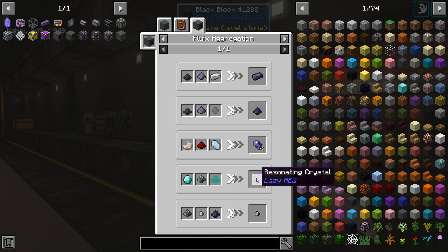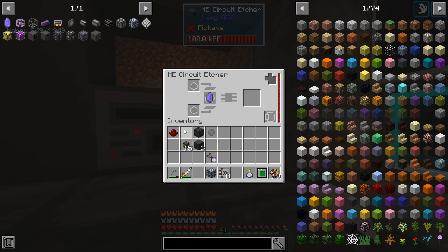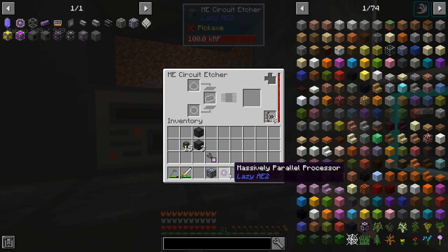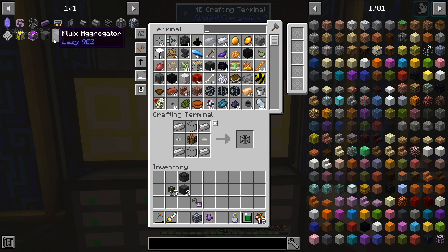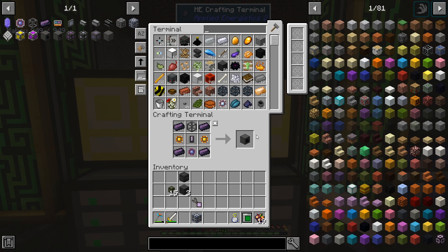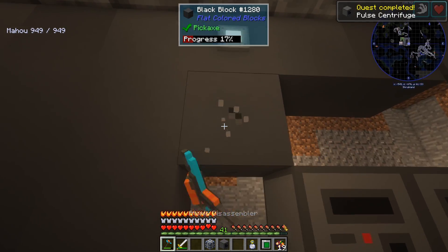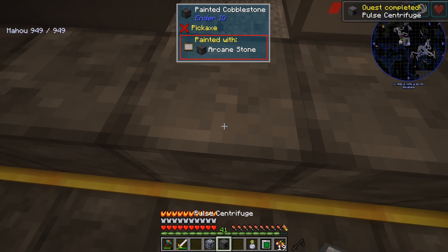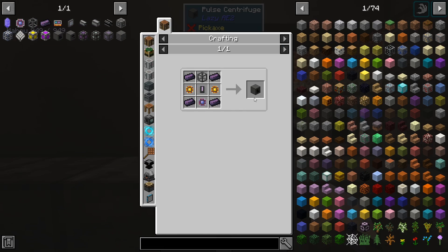We also need one of these — these are resonating crystals. So I went ahead and already made one of those. We have it right here and we're actually going to take that and pop that in here to get another material from this mod. And make one of these new kind of circuits — massively parallel processors. And what that's going to do is give us this machine over here called the Pulse Centrifuge. We actually already have everything, and I'll probably throw that up here somewhere. I'm just going to break all this stuff because it's going to get all changed around anyway.